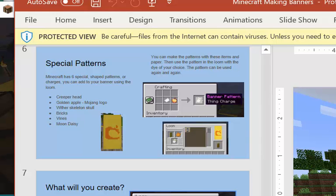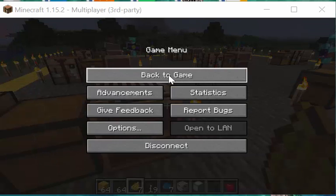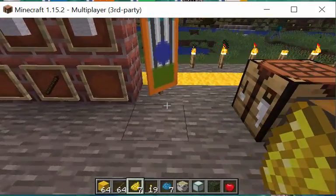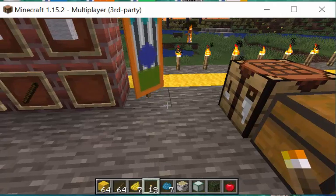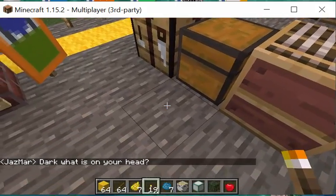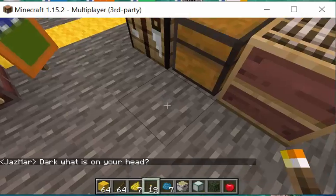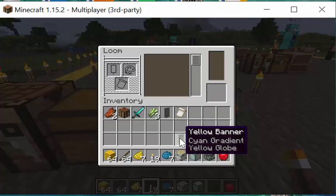Good question — how do you make those layered patterns? First, get the banner of your choice — I'm going to start with a green one. You want to get two or three dye colors this time. Go to the loom, put your banner in, and think about what you want on your banner. Then put your dye in.